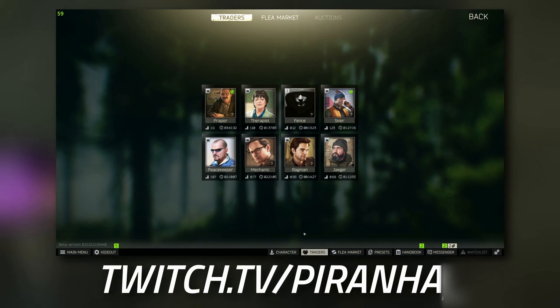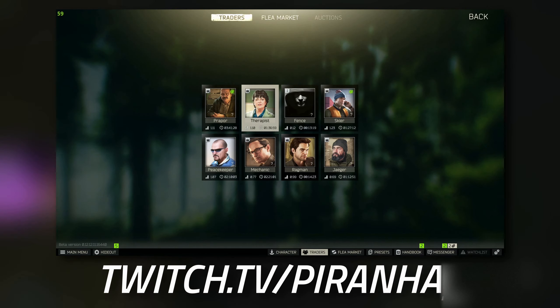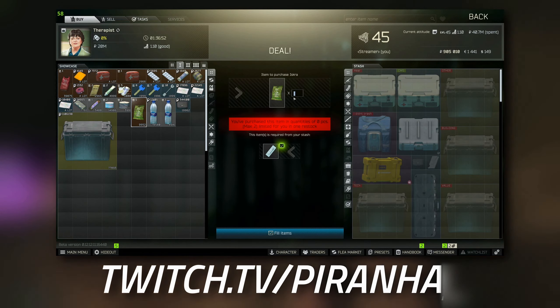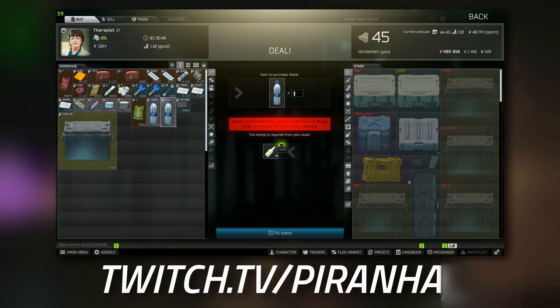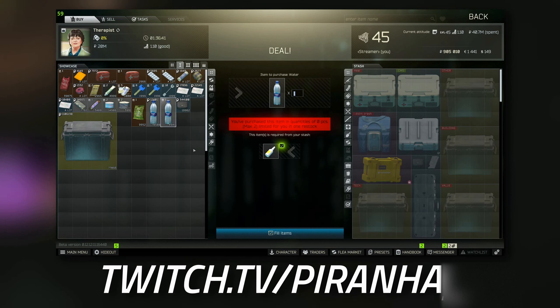When it comes to actually buying the Iskra packs as well as the water bottle, you can get them both from the Therapist at tier one. The Iskra ration pack costs one syringe and you can buy two at a time. For the water bottles, you can either buy it outright or do a barter trade for an H2O2.